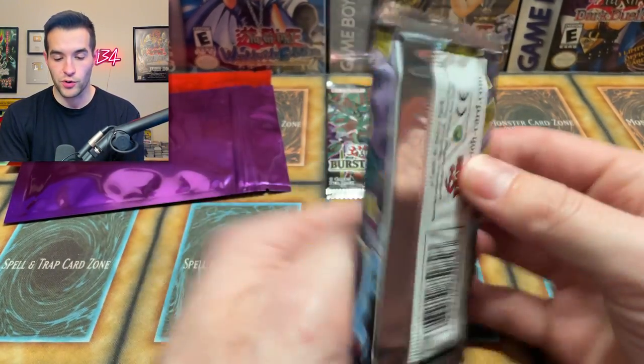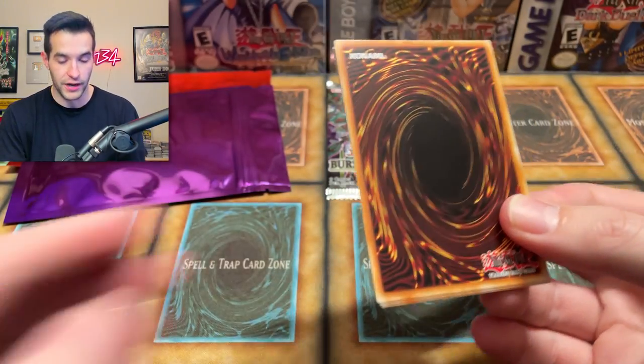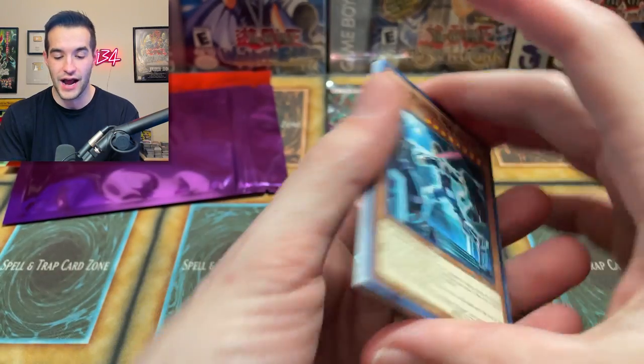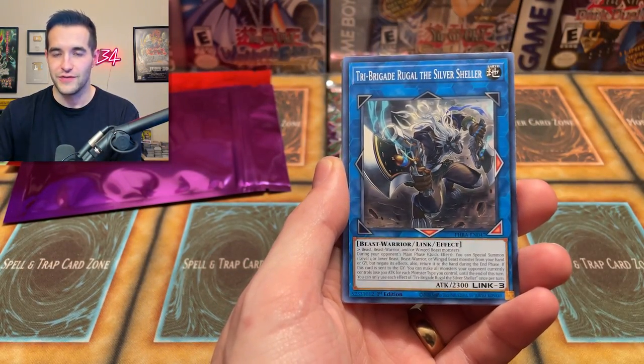Two packs left, then we open our Mystery Pack. Let's go Phantom Rage. If we pull a Zeus Starlight, I'm going to be mad — I'm going to steal it from whoever wins the giveaway. I'm just kidding — it'd be pretty exciting, but I really want a Zeus Starlight. I think it's a really cool card. It's really expensive though — that's the problem.